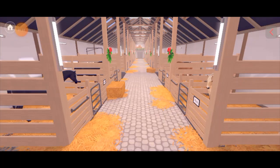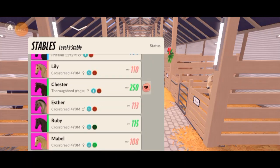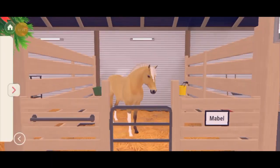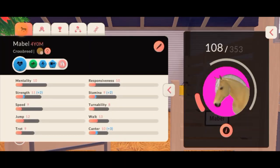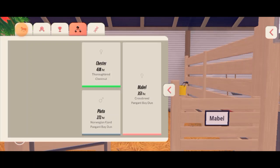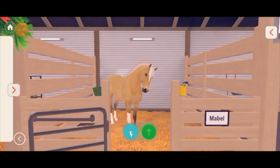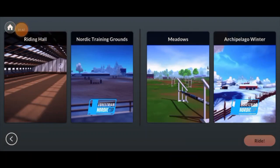I'm really excited to show you guys this new fold. This is Mabel. She's Chester's and Pluto's fold. I'm actually really happy with how she turned out. Now I'm going to take her on a little trail ride, but first we're going to check out the Nordic Riding Grounds.